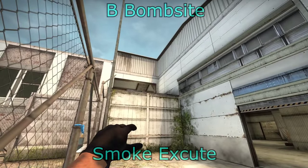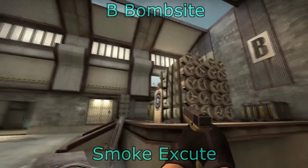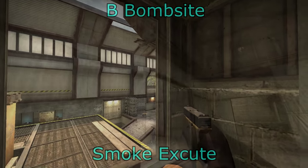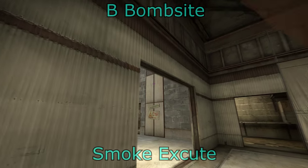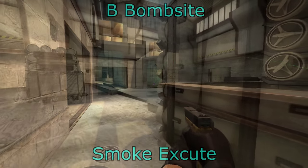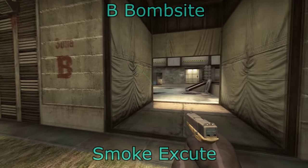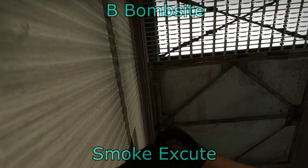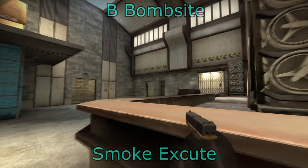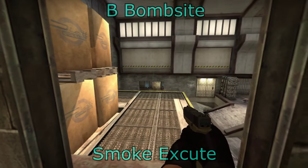For flashbangs on the B site execute: through the window will flash people at generator — they can use a box to cover, so just be careful. It also flashes people at the back of the site and at heaven. From B main using the same angle as the CT smoke will flash people at generator, the right side of the site, and CT. You can also do a pop flash from B main, which will flash anyone at generator, the right side of the site, and heaven watching B main.